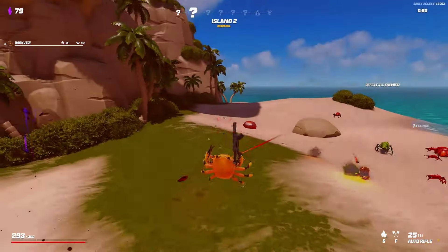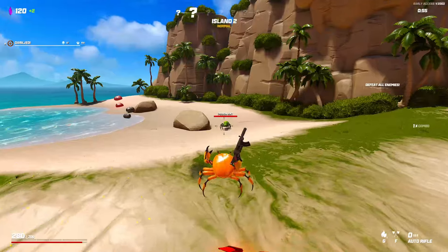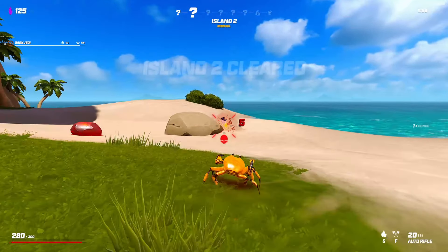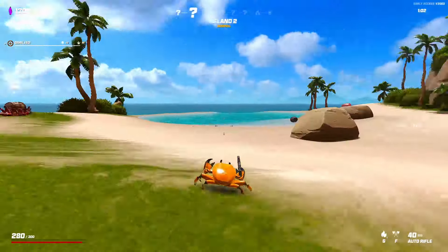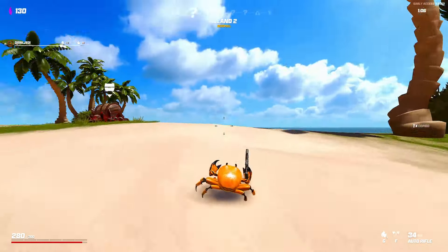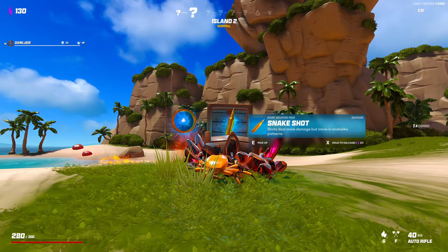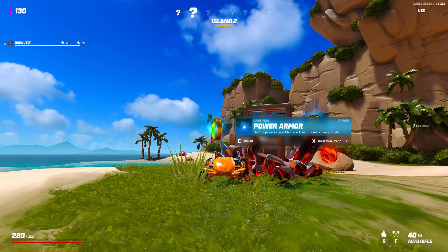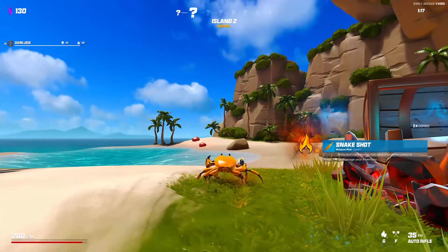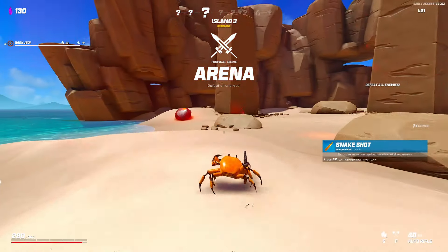A pumpkin must die. Not too bad. We get snake shot again, which I've already got once. They're all pretty poor — we'll take snake. Doesn't really affect me here. Elemental or greed? I haven't normally gone for greed, so we'll try it.